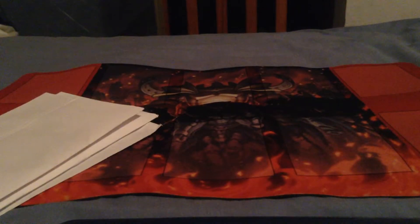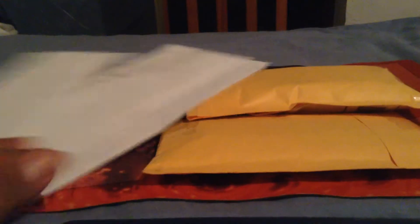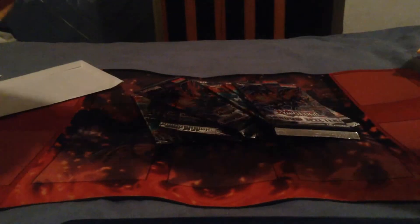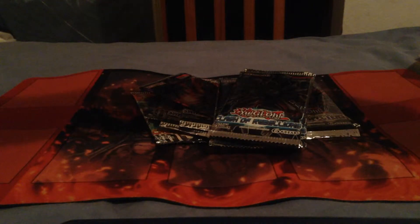Hey guys, AJ here. Today I got a whole bunch of mail, so I'll be opening cards. I believe these are packs — I got them for about a dollar a piece. So I'll be opening all of these today. We have four Cross Souls, four Shadow Specters, four Crystal Beast Specters, and four Clash of Rebellion packs.